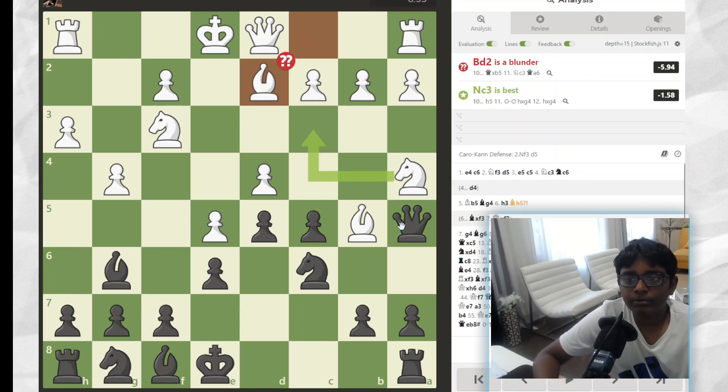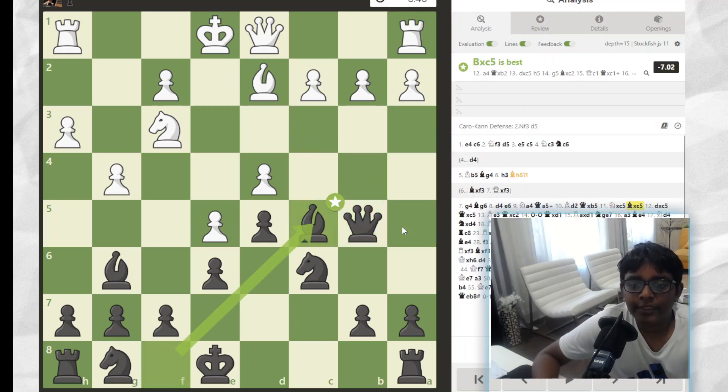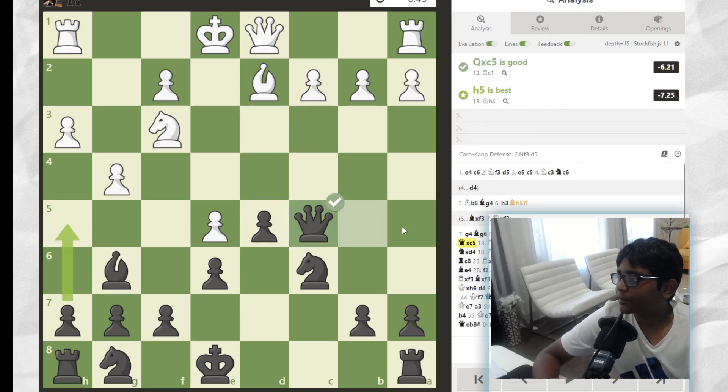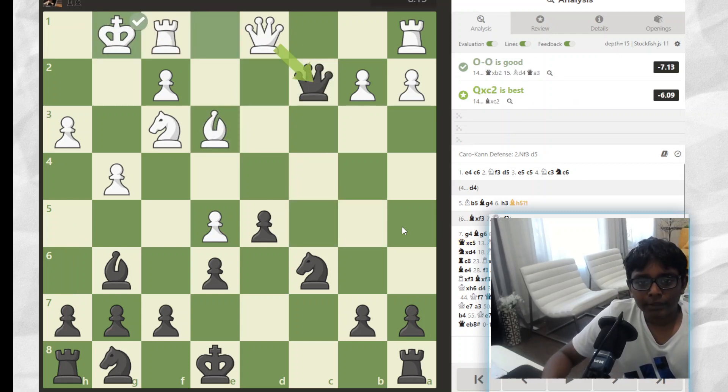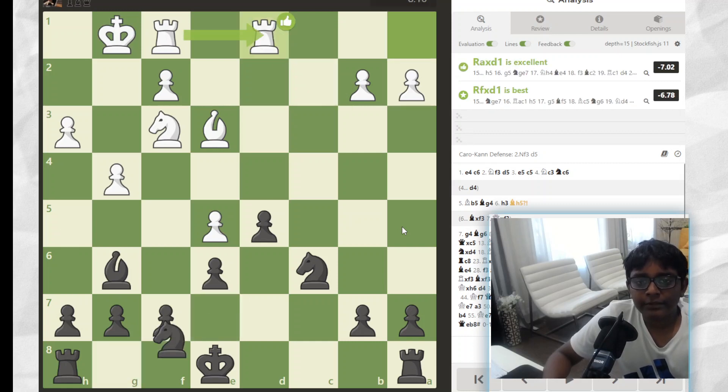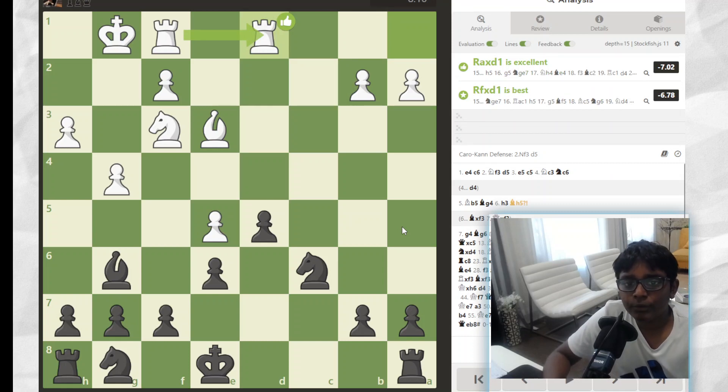Bishop to D2 blunders a piece. When Queen takes B5, and then they took. And then I got an extra pawn — well, they got an extra pawn — but I'm winning because I got that other pawn. Then I was able to win another pawn and then trade off Queens, which is way easier for me. This game would be way simpler with Queens off the board, so that's what I wanted.